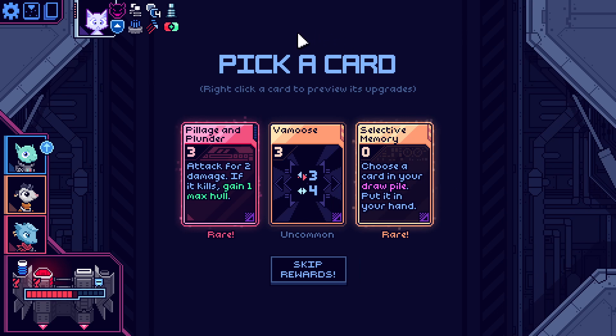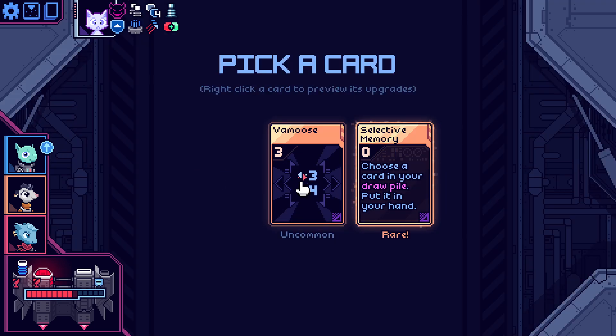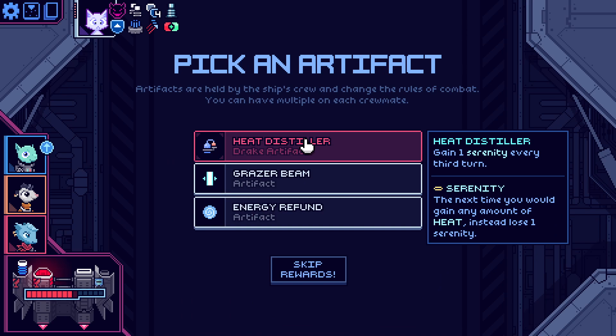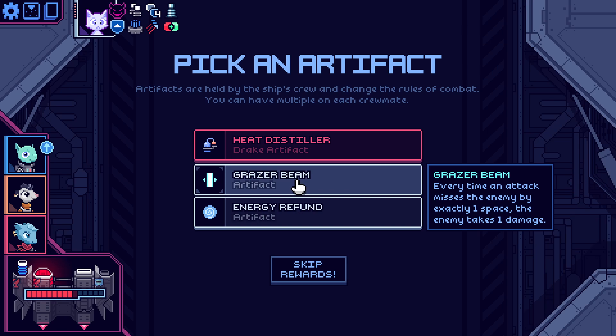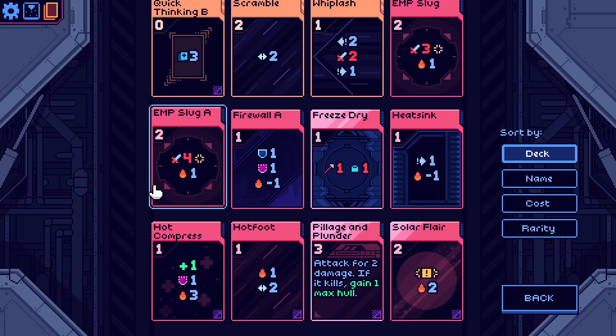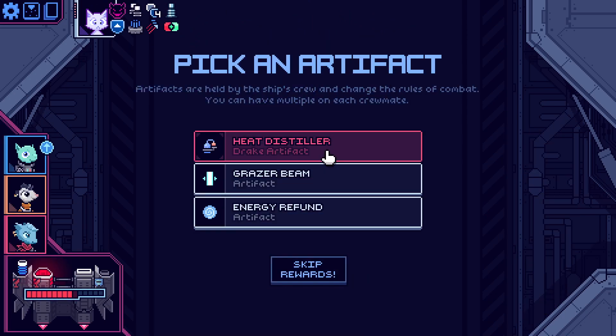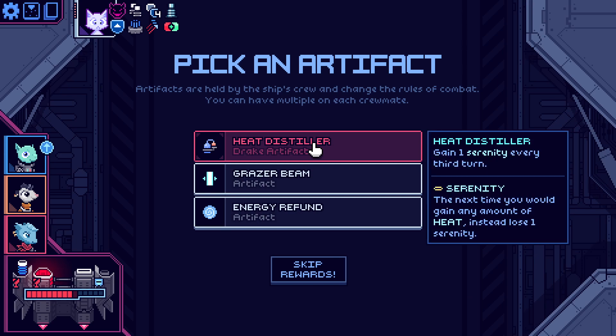Pillage and plunder: attacks for two damage — if it kills, gain one max hull. Selective memory is also good. You've reduced to one cost, piercing. Gain one serenity every third turn. Serenity: the next time you would gain any amount of heat, instead lose one serenity. Every time an attack misses the enemy's ship, the enemy takes one damage. Gain one energy every time you spend two or three plus energy — we ain't got expensive cards really, well we've got you but we're going to take you to one. So it might be the serenity — let's go with Drake's serenity.